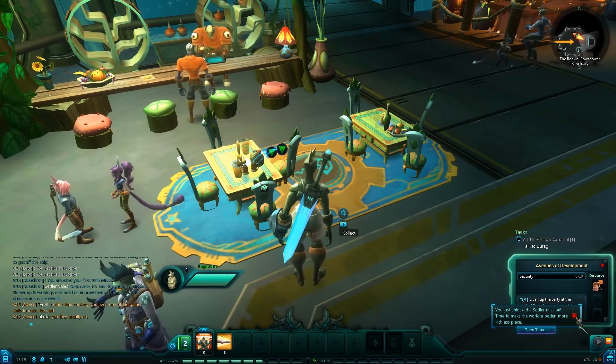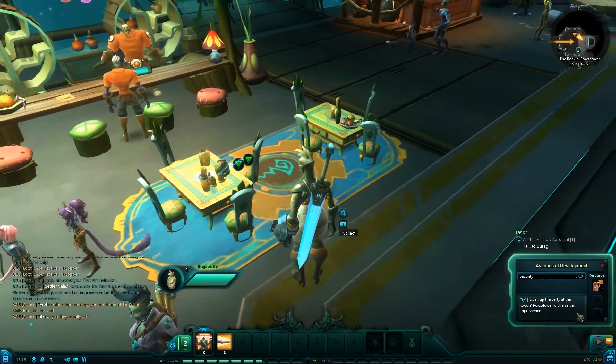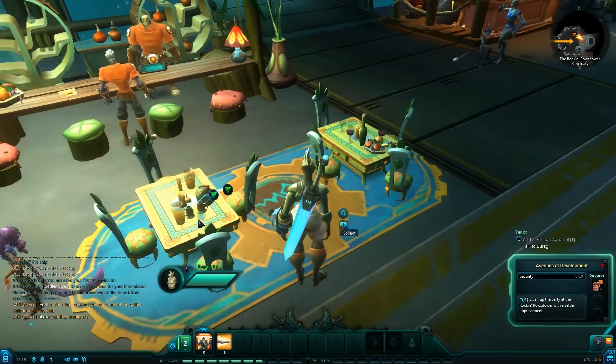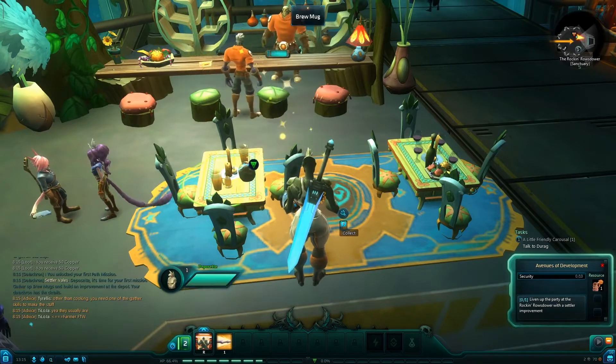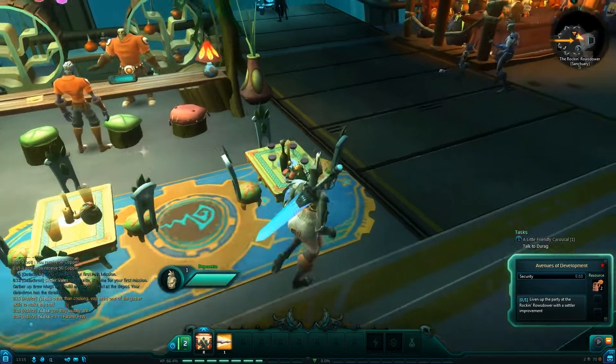You just unlocked a settler mission — Livan at the party. So that's what these are. I can just push F to collect, apparently. That's one, two...